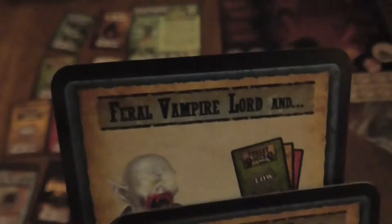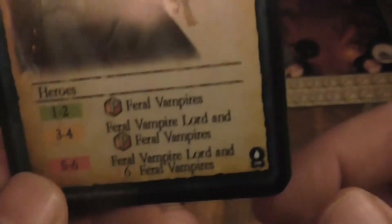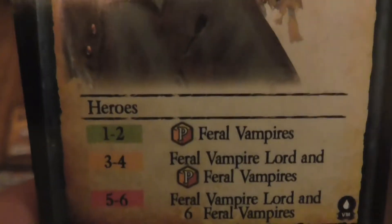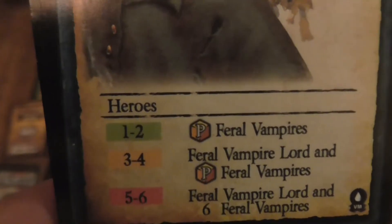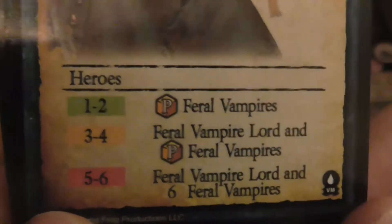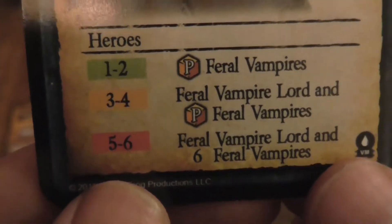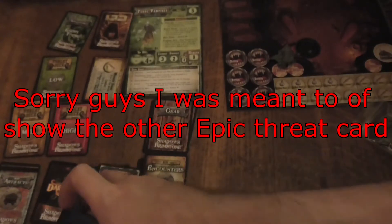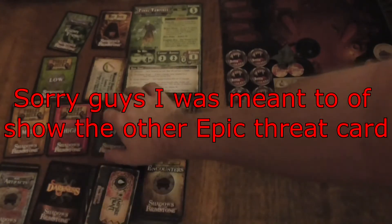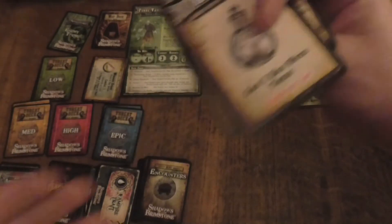Now we're going on to the Epic card. This one is a Feral Vampire Brood. If you're 1–2 heroes, you receive a Peril dice. If you're 3–4 heroes, you'll receive a Vampire Lord and a Peril dice. If you're 5–6 heroes, you'll receive a Feral Vampire Lord and 6 Feral Vampires. I like the idea of calling them feral, because that says to me they could bring another pack of different types of enemies.